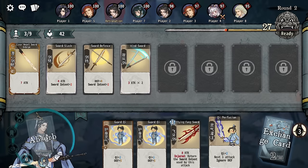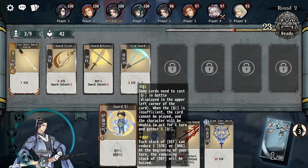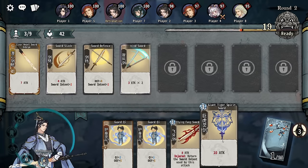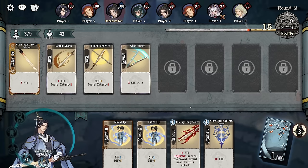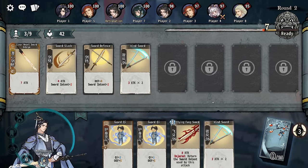Next attack ignores defense. We have the Chi card there. We could go Chi, which gives us two mana, so we could play both of those. I had to get this card and make things so complicated for myself.